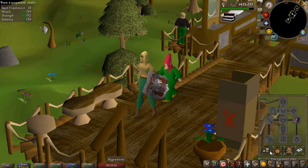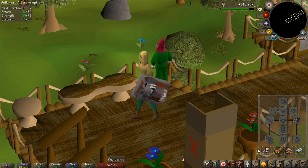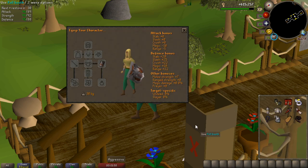Oh my god, I'm an idiot. In my last video, I did Sammy Godwar's boss with this Dragonfire Shield, but it was uncharged, and I didn't think it actually mattered. I thought it was only for the special attack, but the stats on it when it's uncharged is the same as a Mithril Kite Shield.